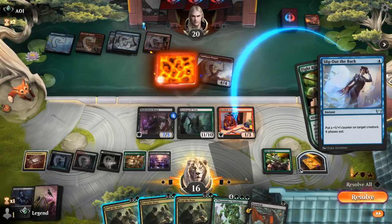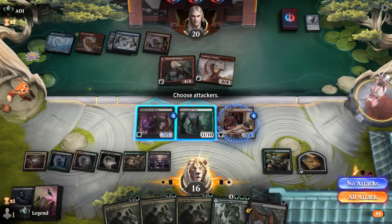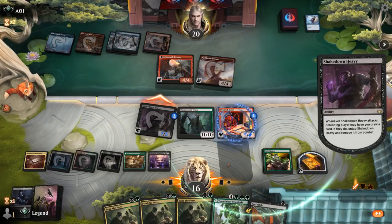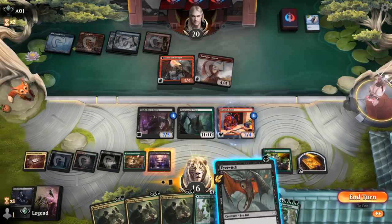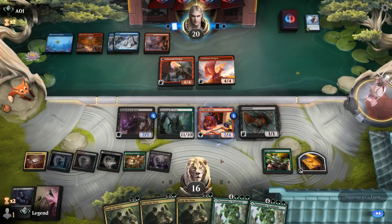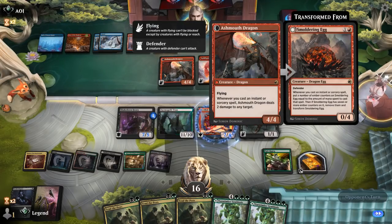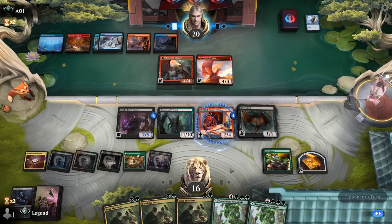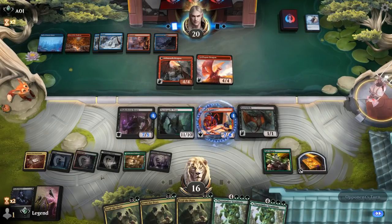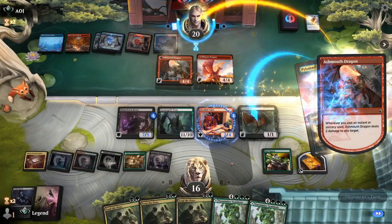Opponent uses Slip Out the Back on Valet — it's temporarily gone but will be back next turn. Prismari Command kills Eye Twitch. Through the learn mechanic we could grab Necrotic Fumes or Conjuration to find another Valet. We take Symbiosis as a land, then Conjuration to find Valet, play it, and cast Tend the Pests. Expressive Iteration from the opponent could dig for more spells.